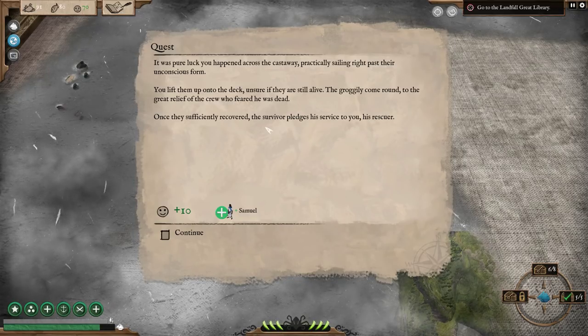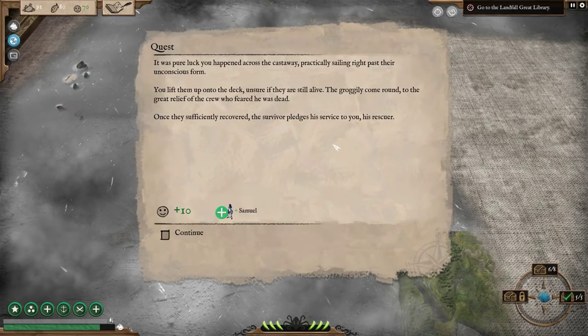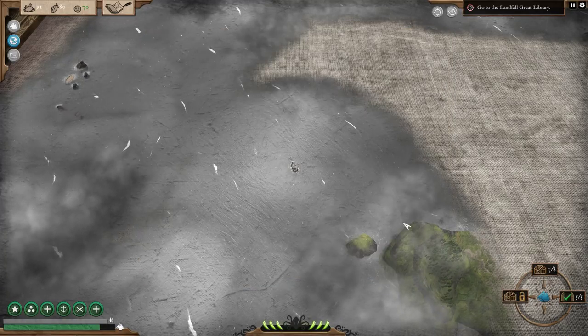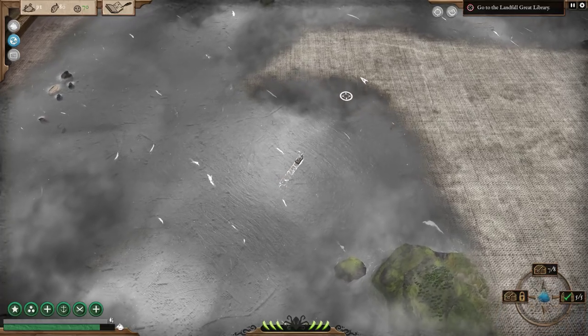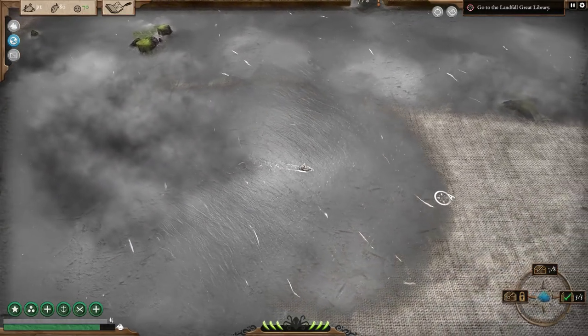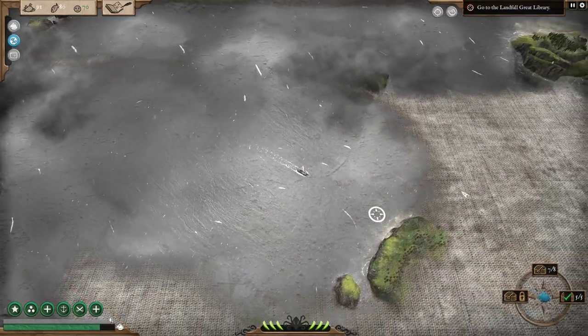It's pure luck we happen across the castaway — we're practically sailing right past their unconscious form. If you lift them up to the deck, unsure if they're still alive, they groggily come round to the great relief of the crew, who feared he was dead. Once sufficiently recovered, the survivor pledges his service — his name is Samuel. Samuel is another medic. That's 7 of 8 events.